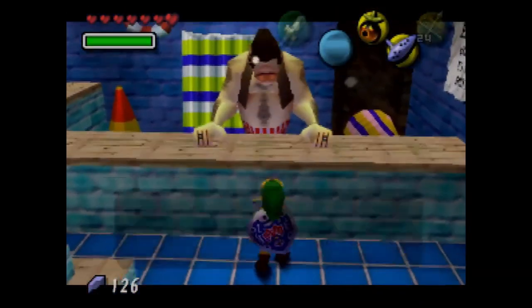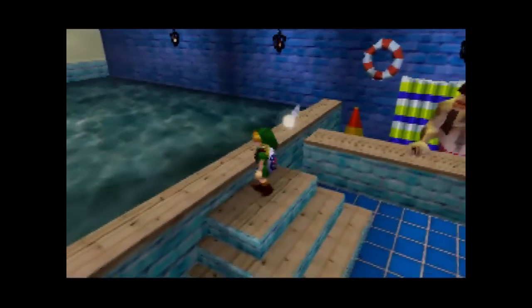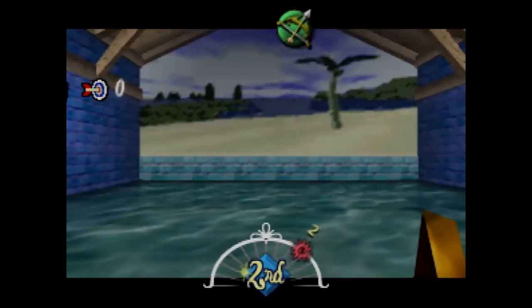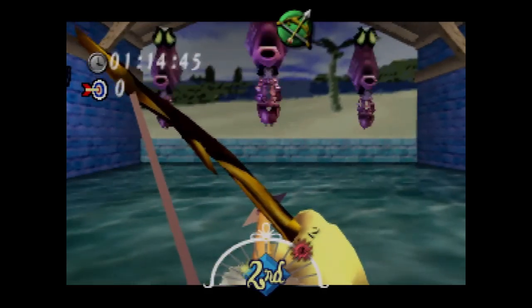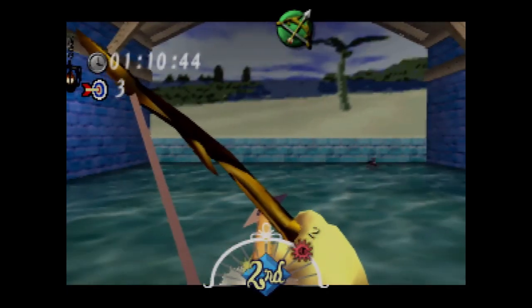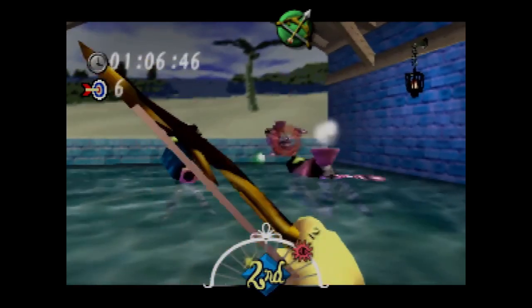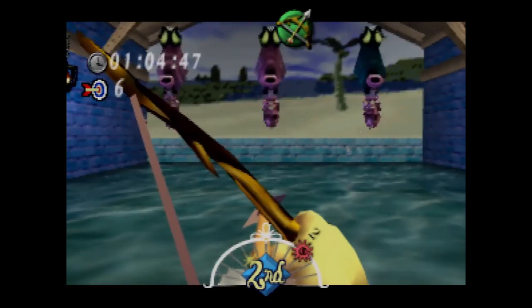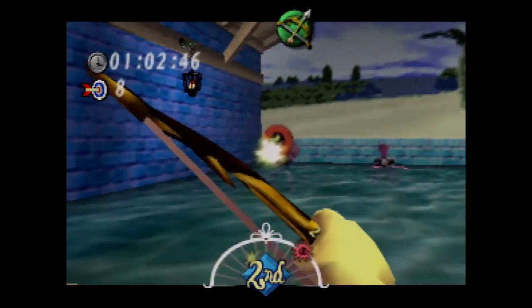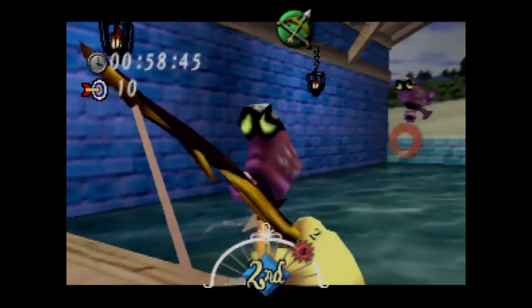This is the shooting gallery. Now, there are two shooting galleries, and I think this one personally is the harder one of the two, so I'm going to go with this one first. It's not that hard to get the quiver — all you need is to break the record, which I think is 40. However, to get the piece of heart, you need to get all 50 of these Octorocks or whatever they're called. Either way, you have to get 50 of these if you want to get the heart piece.